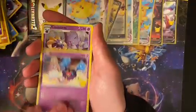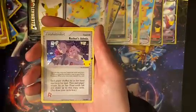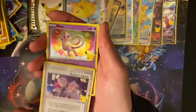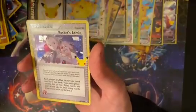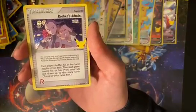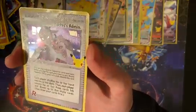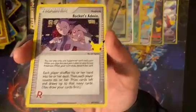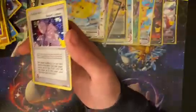We got Cosmog, Cosmoem — I've seen this pack before. Rocket's Admin. And we got a Mew. Went to Walmart after work. I went to Walmart like three times in the last two or three days and there was nothing. But we got Rocket's Admin here — this is probably one of the least exciting pulls in the Classic Collection, but it's still one I need. I'm trying to complete the set so we'll take it.